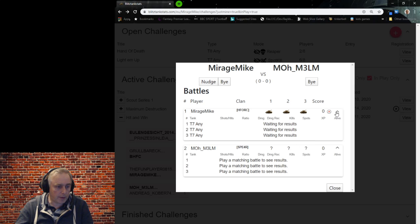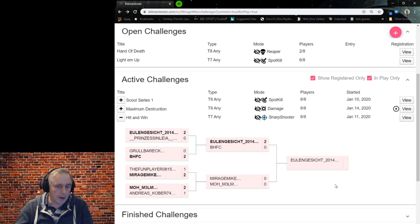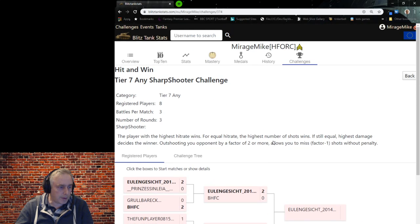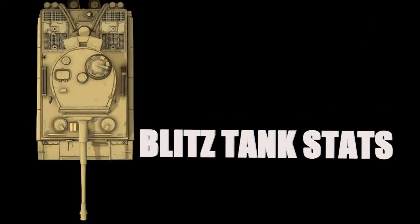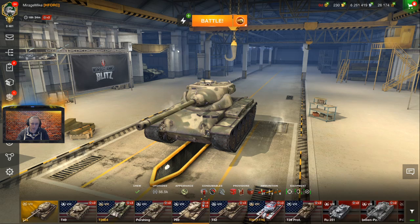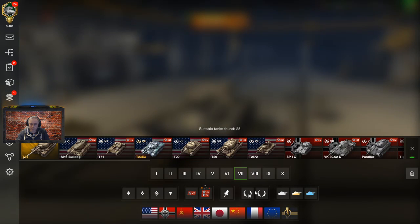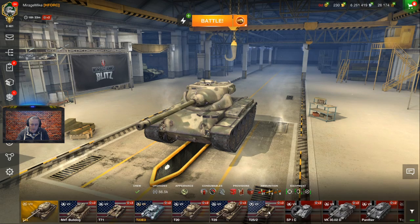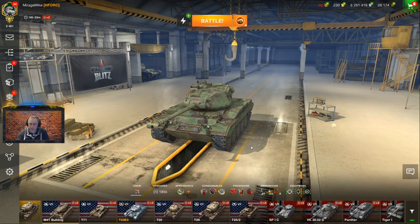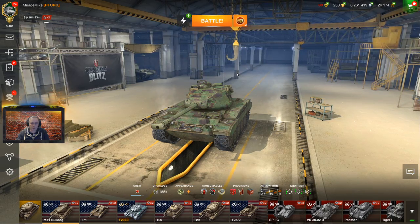It's tier 7, and there's the recording symbol so it will track our battles for us. Let's switch on to the challenge so we can update it quickly when we need to see the results. The hit rate is what we need here, so we need something with a fast gun and accurate. It's tier 7, any tank, so let's go and choose a corresponding tank. The Bulldog could be a good choice — anything with an autoloader. We'll go with the Bulldog to start with.